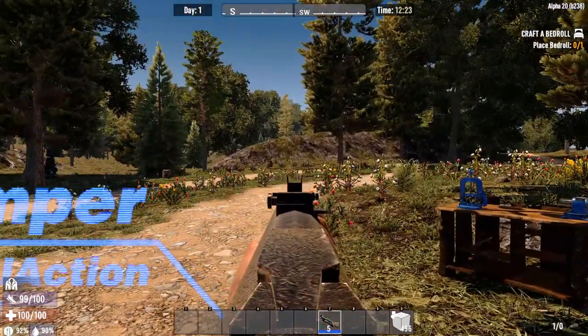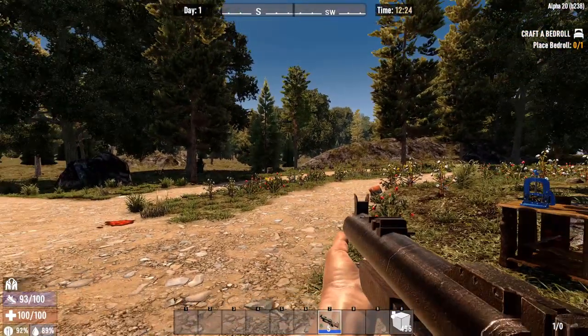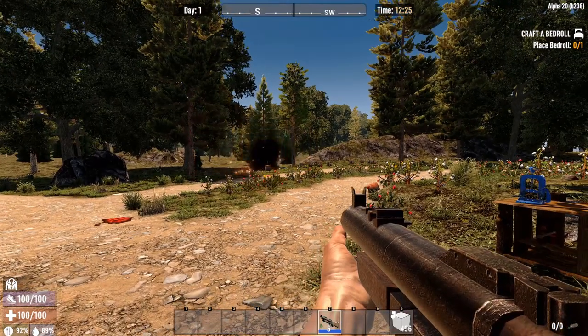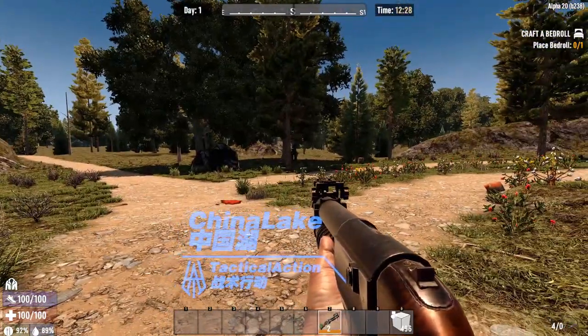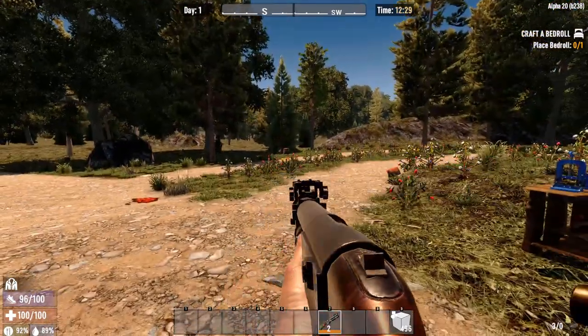And when you do the Aim Down Sights, look at how cool that is. You actually get a good Aim Down Sights. God, I love that. This is such an awesome mod. See, look at that — whenever you switch to the gun like that, it lights up.